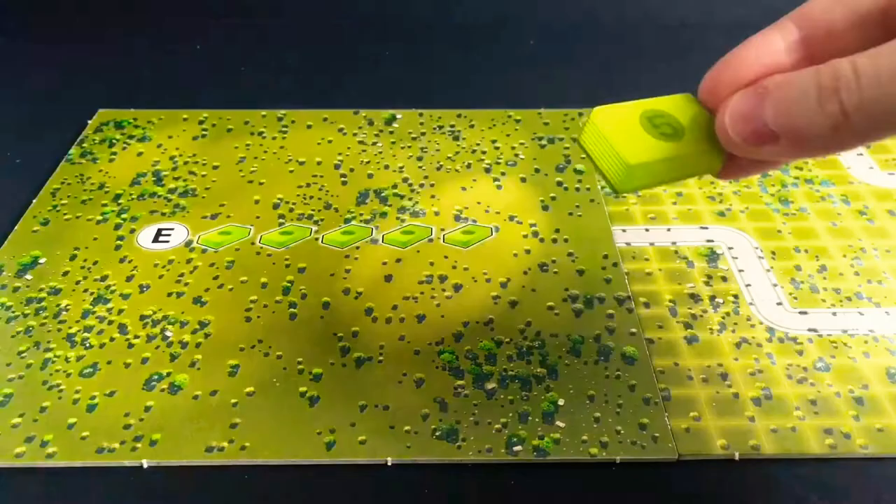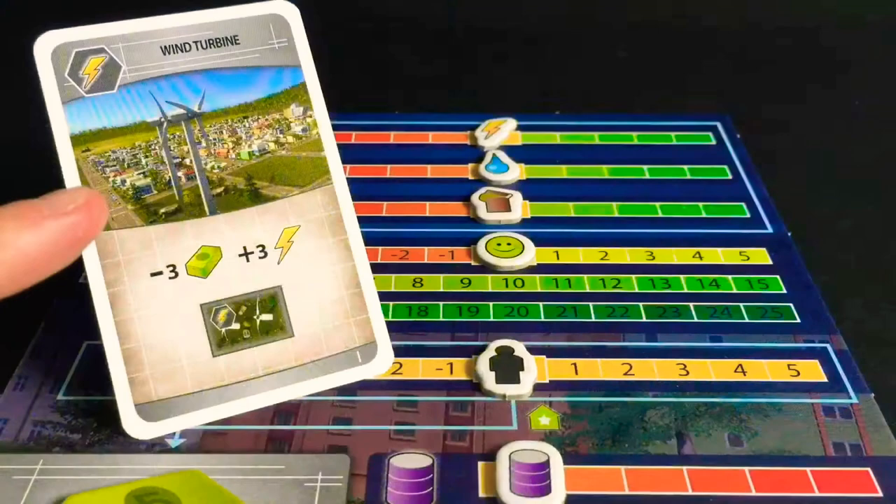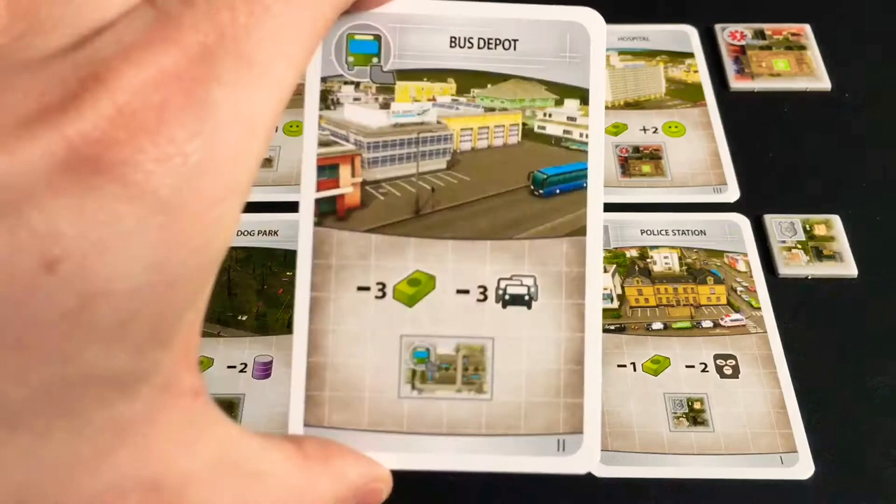Tiles can't overhang roads, just like in real life. Utilities cost money, but boost the city's power. Services also cost cash, but provide different boosts. This bus depot decreases traffic. Hospitals, fire stations and schools increase happiness. Parks decrease pollution. Police stations decrease crime.